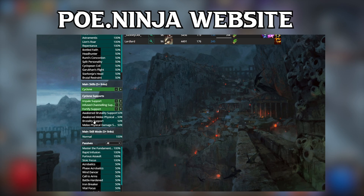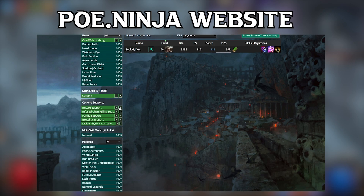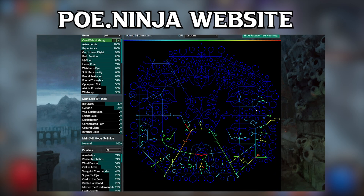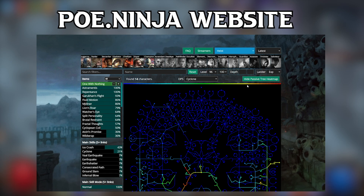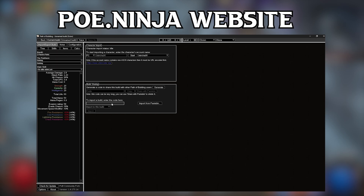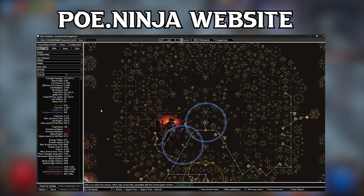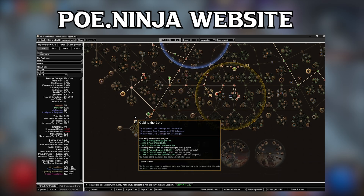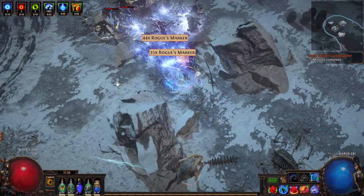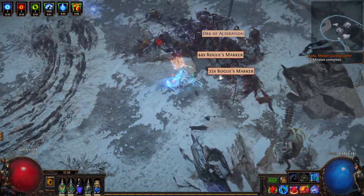We can see that the most popular skills are Ice Crash, Cyclone, and Earth Shatter. We can figure out what support skills are popular by selecting the main skill — a new window appears below with a list of support skills. This can give you a good starting point for your gem choices. One awesome thing to use is the passive skill heatmap, which shows you what other people are picking up in their skill tree. If you want to explore one of the builds further, you can import the build into Path of Building by copying the PoB code and pasting it in the import section. PoE Ninja is an excellent resource — I recommend you go and explore different builds there and try to figure out why people are playing certain combinations of items and skills.